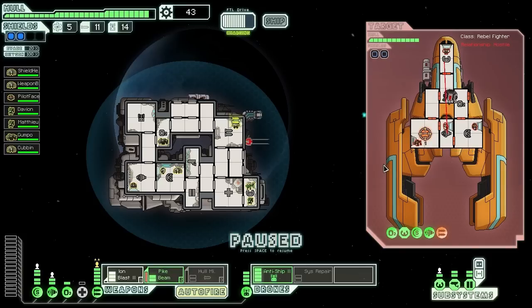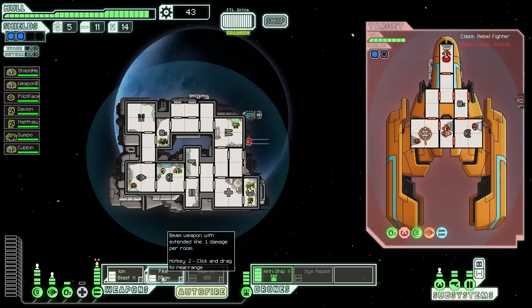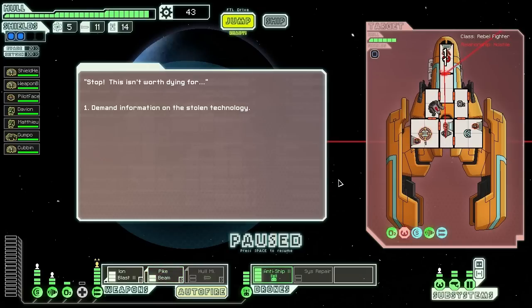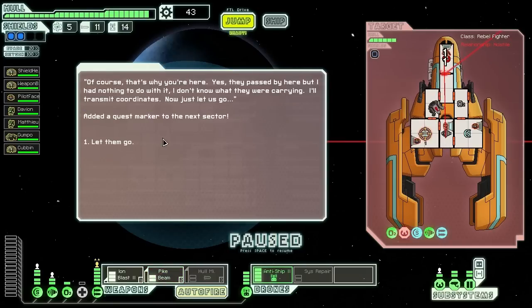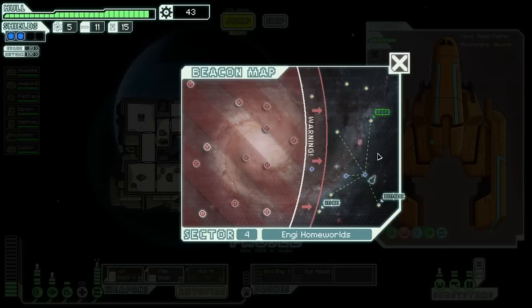That's going to hit pilot and engines — great. Every time their shields go fully down I'm going to pause and see if I can pike beam. Excellent — continue taking their systems offline. I can't kill them — oh well, that's fine. We got the coordinates we needed. It's in the next sector. I'd like to go to that distress beacon but I'm nervous the rebels would outpace us — we're just going to go here and then to the exit.